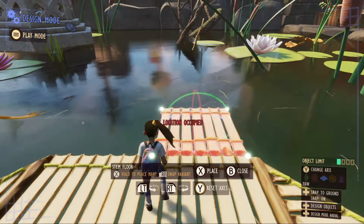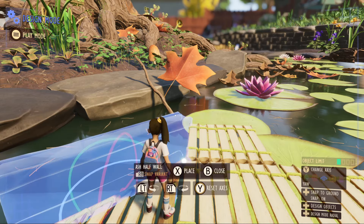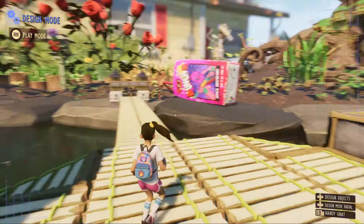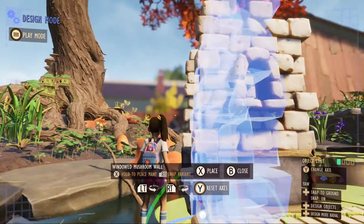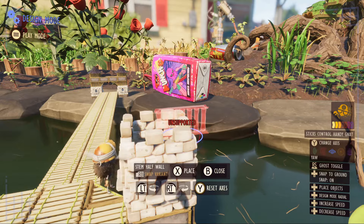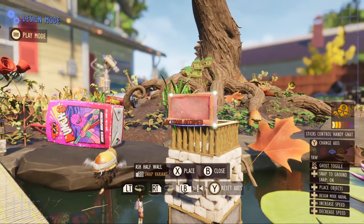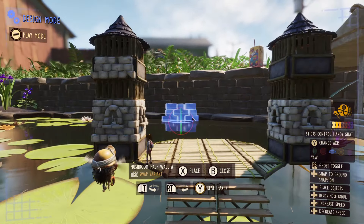We're going to bring in the half ash walls and just repeat the pattern we did at the entrance of the bridge. You can mess around with patterns — you can use weed stems if you want. For now I'm just going to use the mushroom bricks. If I don't end up liking the entrance or don't want it to repeat, I'll definitely be changing it up. Bring in the half weed stem walls and the half ash walls. I might change this to mushroom walls — it really just depends how I feel about it.